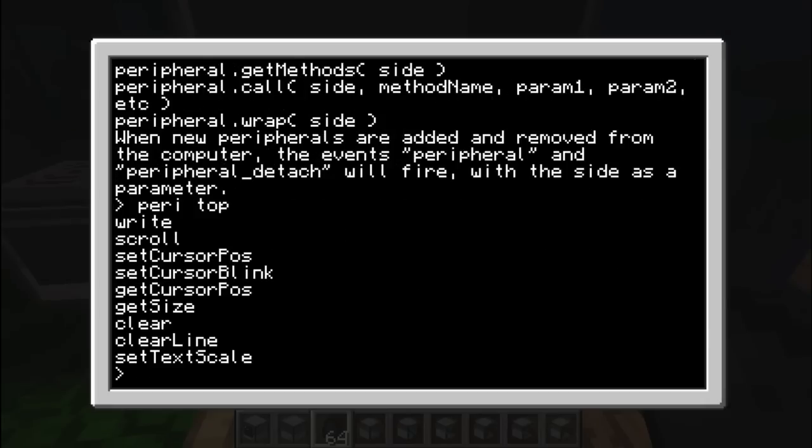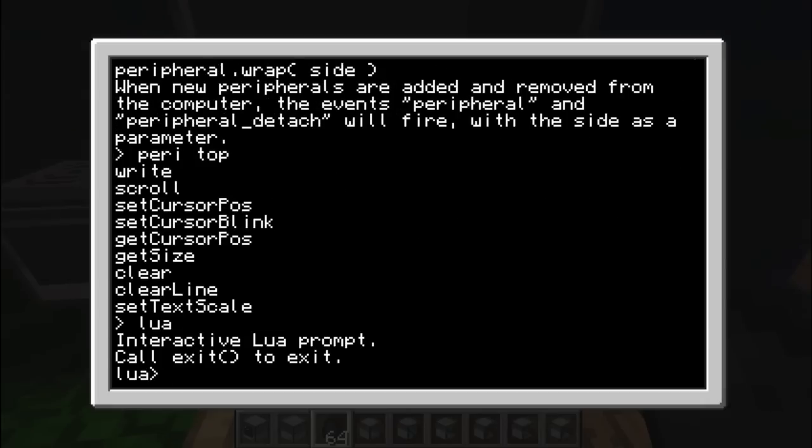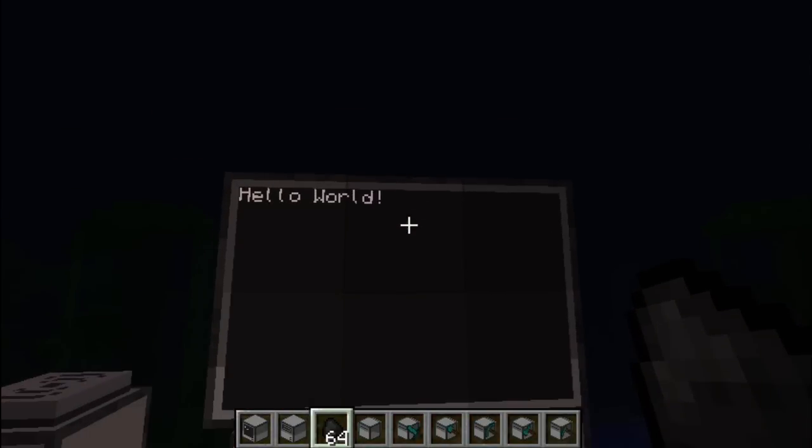Now let's go to Lua and try 'peripheral.call', 'top' — and what function can I try? Let's try write first. Actually you have to put it in a string, like that. Write. And then as an argument, you just type whatever you want to write — for instance, the very typical 'Hello World'. And when you check out the screen — ta-da! Hello World is written.